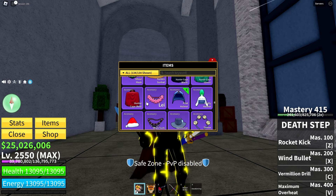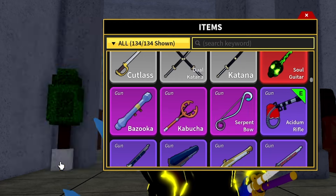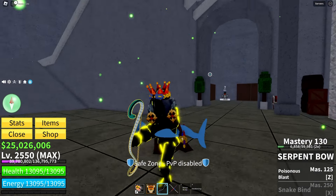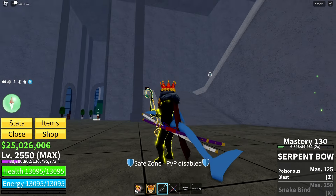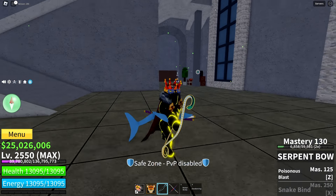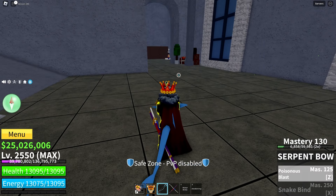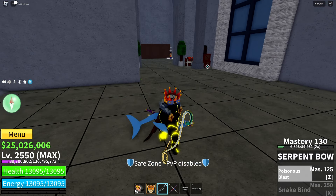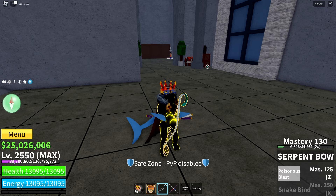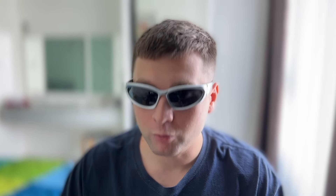The next easy thing to get is a special weapon called the Serpent Bow. It's a legendary bow and super useful in PvP battles as well as grinding, because it can poison enemies and deal periodic damage. It has a poison blast skill and other skills which can break instinct and prevent instinct from regenerating for other players. In other words, it's a pretty useful bow.